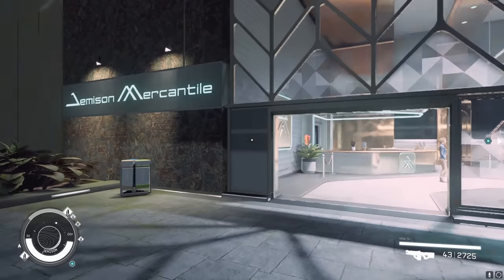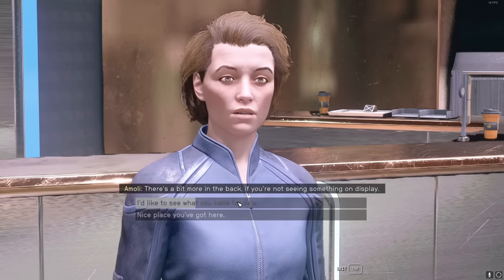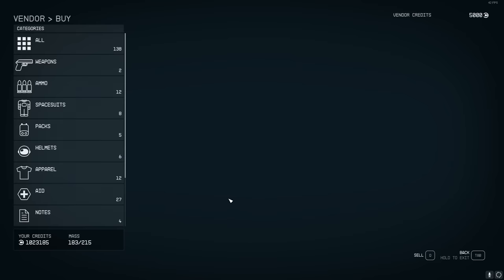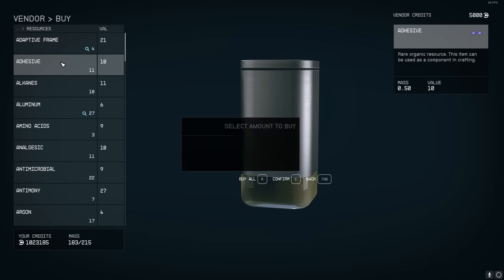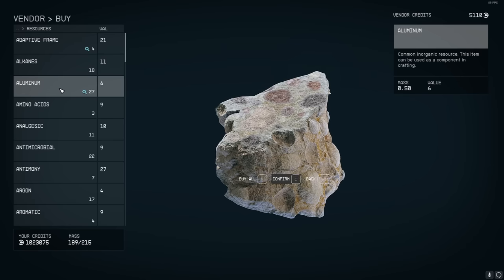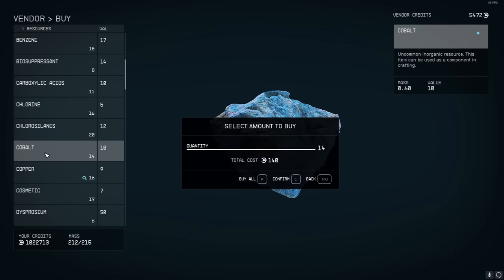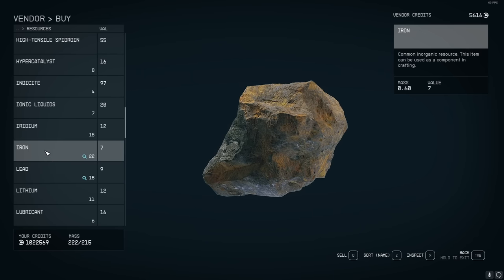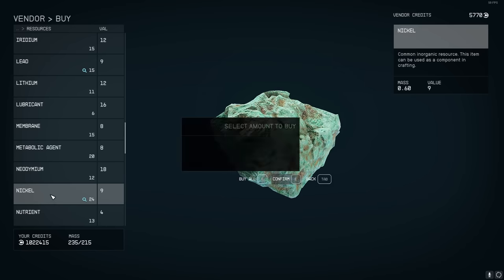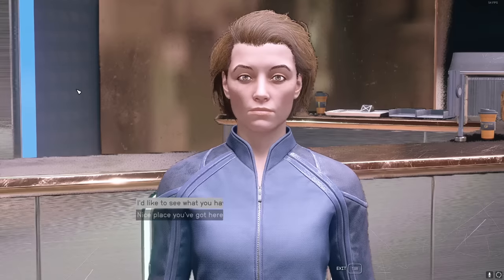There are a bunch of materials you'll need on this journey. Stop by Jemisin Mercantile at New Atlantis and talk to Amoli. You're going to need an insane amount of adhesive — every time you see it, buy it. You're also going to need aluminum, beryllium, copper, iron, nickel, and sealant.